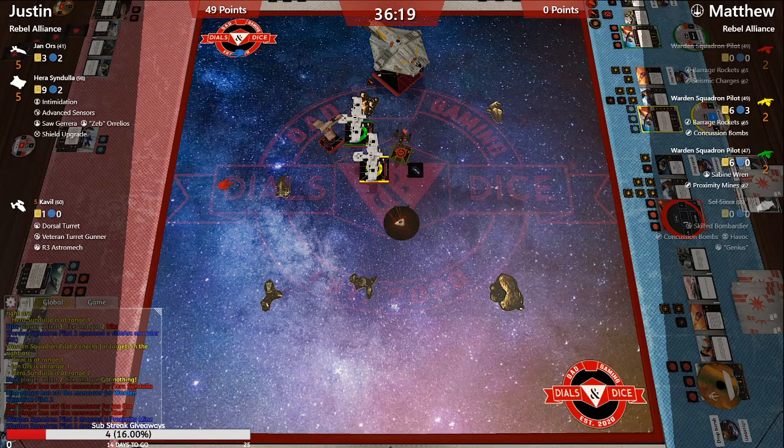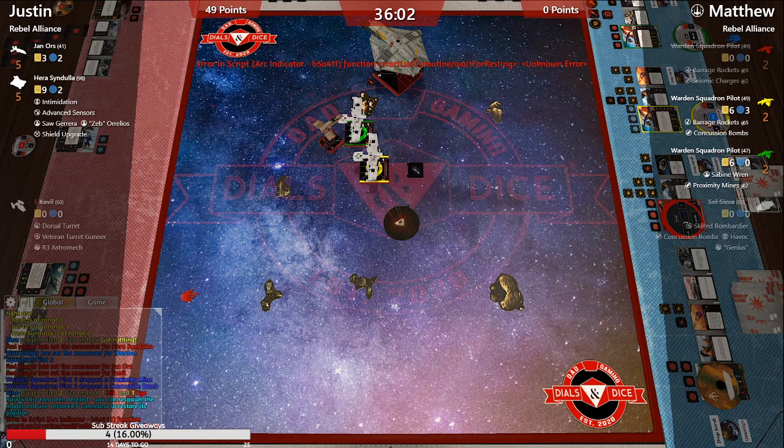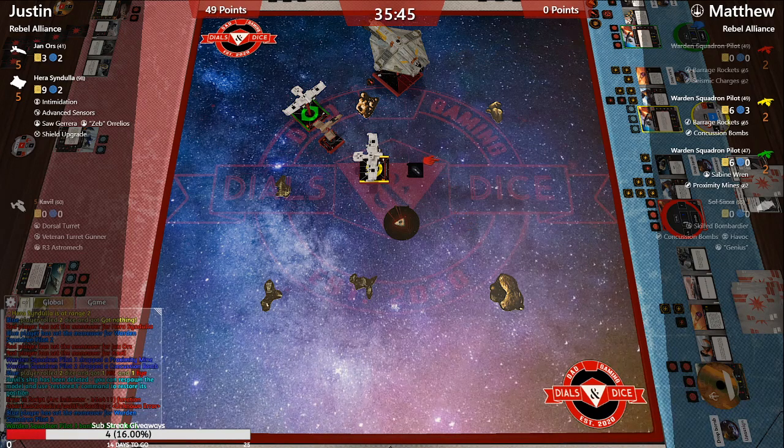My favorite in Squadrons is hands down the TIE Bomber with the heavy rotary cannon. I also like dropping seeker mines — especially in the Interceptor when you're stuck in a loop with another Interceptor and you can't out-turn each other, so you drop a mine and get the kill off-screen. So satisfying.